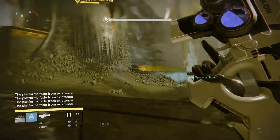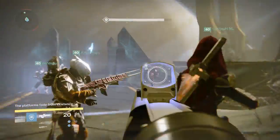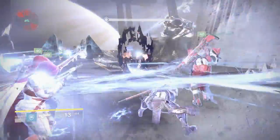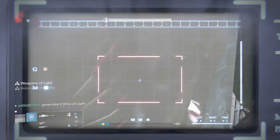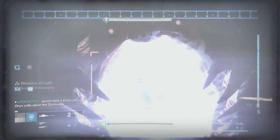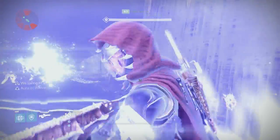A tomb ship will spawn in the middle of the room at the back and drop a knight called the Vessel of Oryx - you want to get the Vessel of Oryx killed as quickly as possible. You're going to want Weapons of Light around the center so you can use that to burn Oryx. He's going to open his chest - empty all of your secondary, switch to your primary.